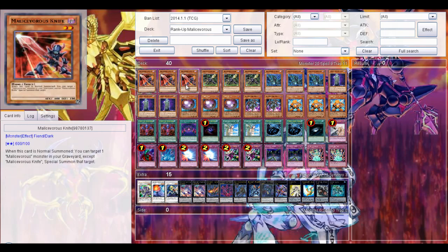First, 3 Mali's Wars Knife. If it is normal summoned, you can target 1 Mali's Wars monster in your graveyard, then except Mali's Wars Knife, special summon the target. So really good for 1-card Rank 2 summons.